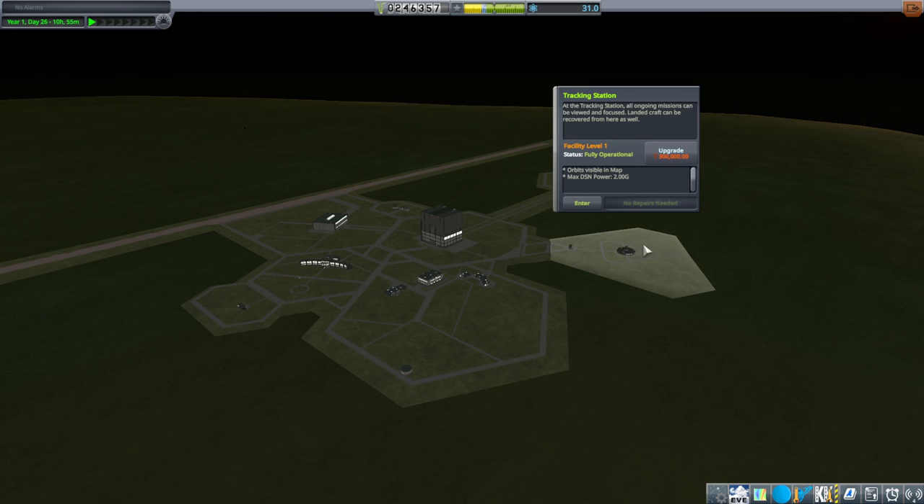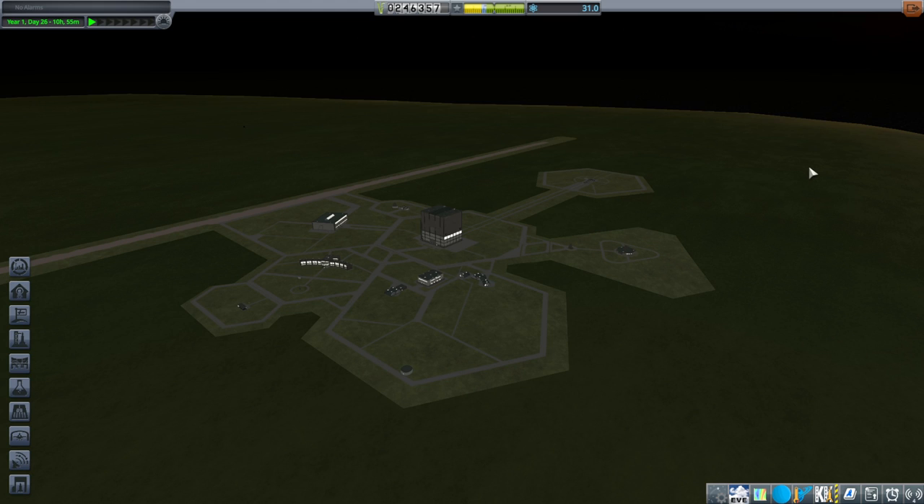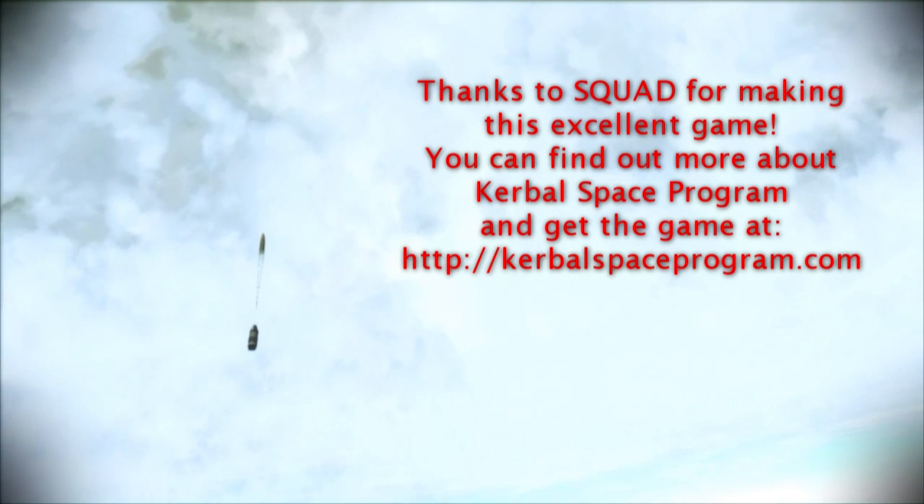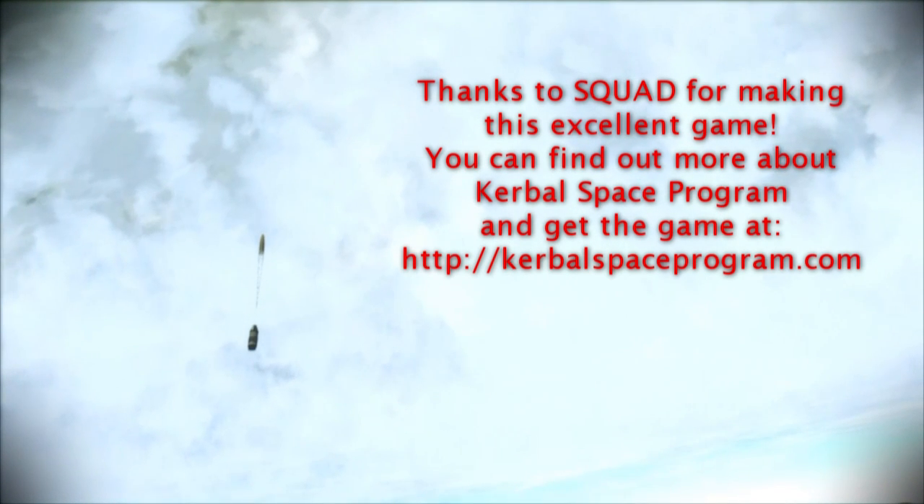At least we got something done in this episode. It's really tight right now as far as what we can and can't do. We'll need more science in order to build a rocket to really do the moon orbit missions properly. Getting the tracking station upgrade could help too, because it'll save Delta V since I'll be able to plan better. Anyway, for now, thank you for watching. I hope you enjoyed this video — please do press like, leave comments and suggestions below, and I'll see you next time. Bye.